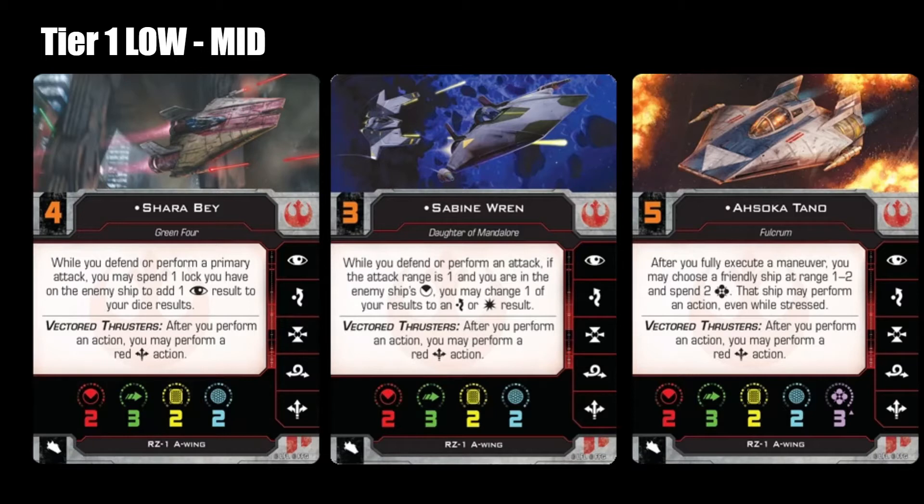Starting off in the low end of tier 1, we have Shara Bey. Shara Bey has a similar ability to Hobby, but what makes her different is Shara actually adds a die to the roll on spending a target lock — changing your 2-dice attack to a 3-dice attack, your 3-dice defense to a 4-dice defense. You still need a lot of setup for it to work, but the payout is definitely tier 1. The setup is a tier 2, but the payout is tier 1, and that's why she's on the extreme low end of tier 1.